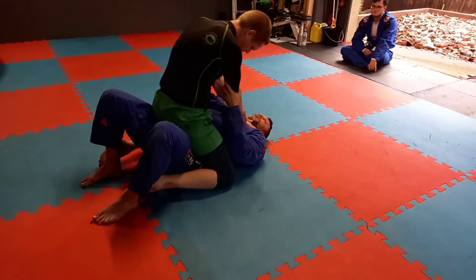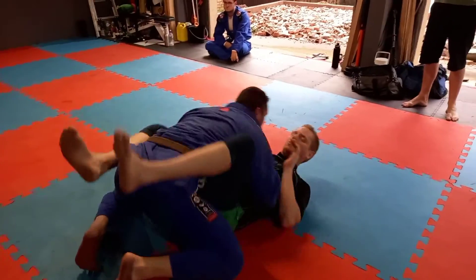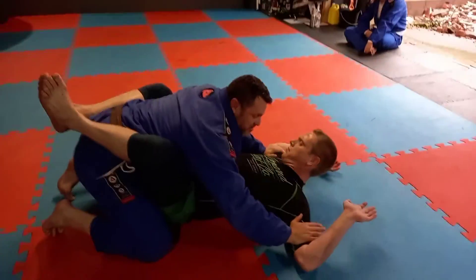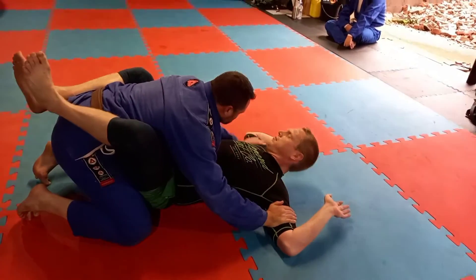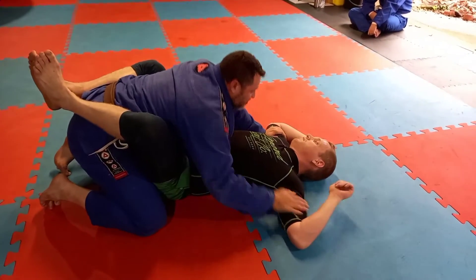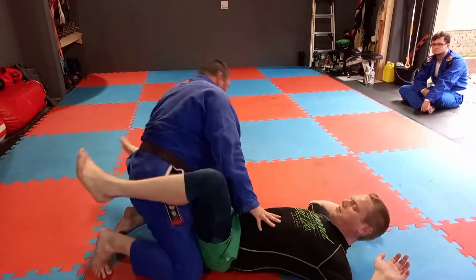From here I'm just going to bump and roll — I bump, look in the direction, and we end up in inside control, controlling his arms so he can't punch. From here you can build your posture and then look to pass.